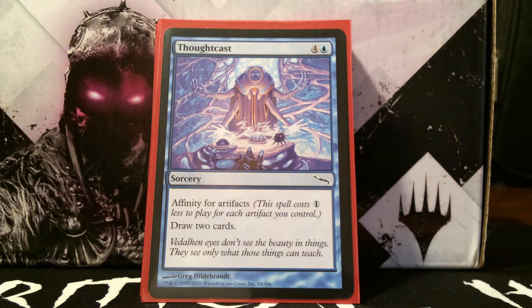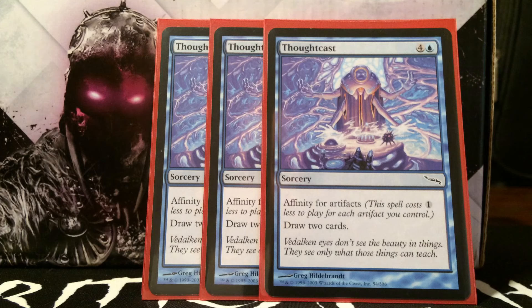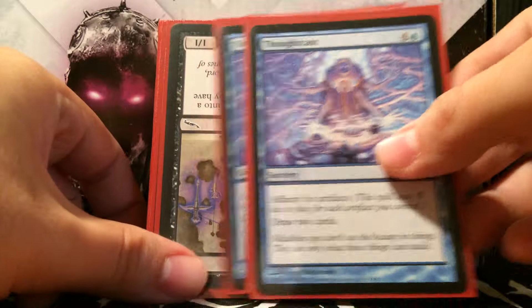It's an eggy thing that protects eggy things — I like it. Because Etherium Sculptor makes pretty much everything free and you're going to drop all those eggs to do your thing, you're going to run out of gas. The best way to keep up is Thoughtcast — we run three. I thought about putting Ponder in instead, and Ponder is insane on turn one in any deck. But in this deck I decided to go with Thoughtcast because you can cast it consistently on turn two, and you just want more cards than digging in this deck.